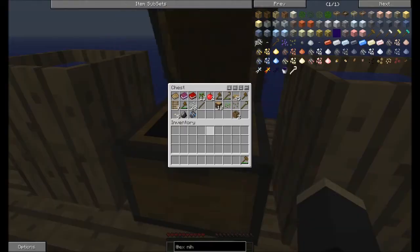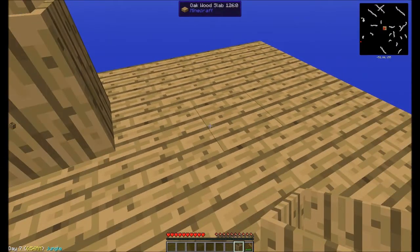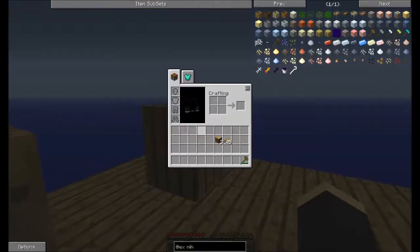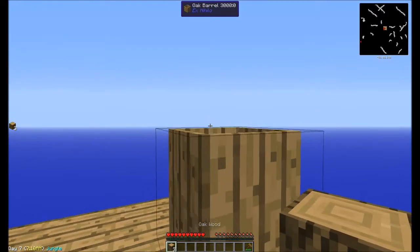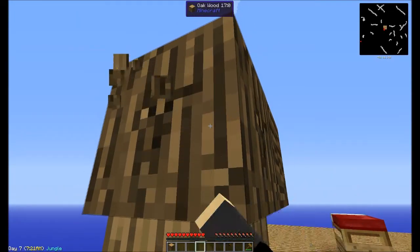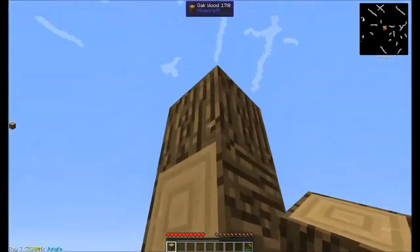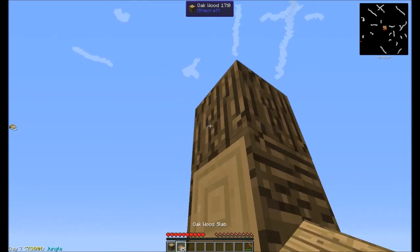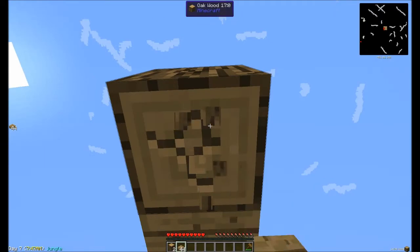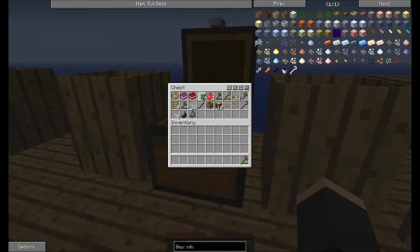We need to make more dirt, so we're placing another barrel down here. We're going to cover this one - we don't want water getting into it. We'll cover it to keep water out and make sure nothing can spawn there. We need eight saplings to fill it up.